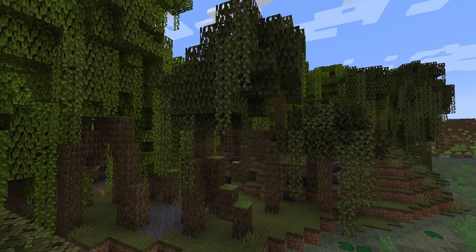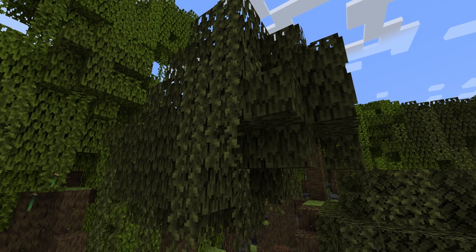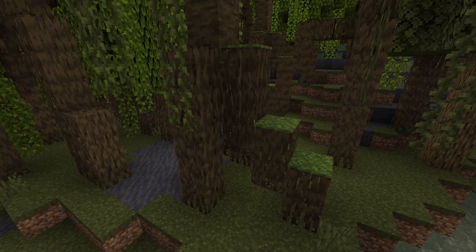The mangrove swamp will have mangrove trees covering the surface. This is the only place to find mangrove trees in the game. The mangrove trees will be composed of mangrove leaves, mangrove logs, vines, mangrove roots, moss carpet, and muddy mangrove roots.